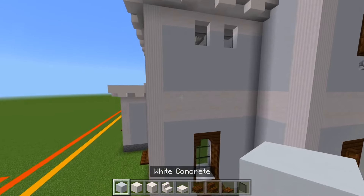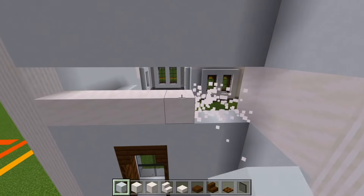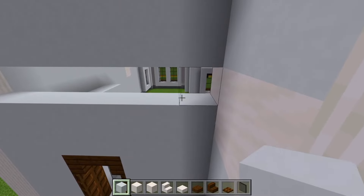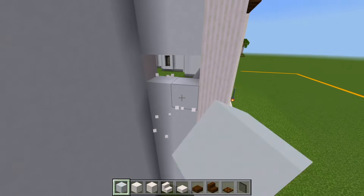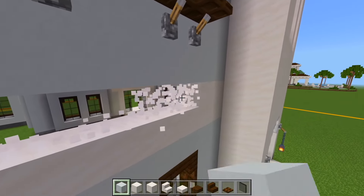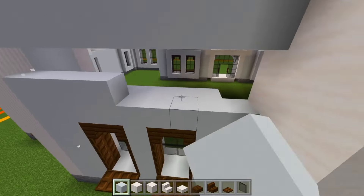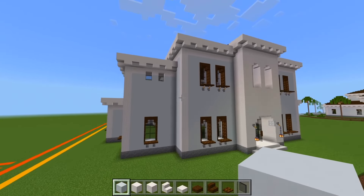I'm going to go ahead and replace it all with the white concrete. But I do recommend the porch here at the back because it really does tie the house together for the back side. Without it, it does look a little bit bland. So now it's just all cleaned up.